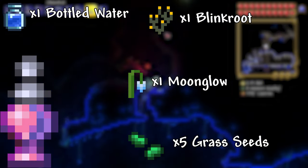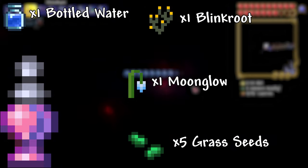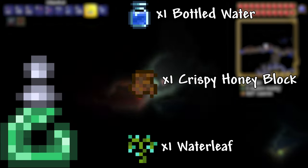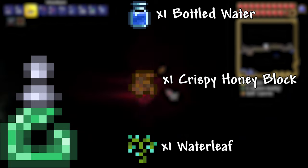Biome Sight Potion: 1 Bottled Water, 1 Fire Blossom, 1 Blinkroot, 1 Moonglow, and 5 Grass Seeds. This potion grants you the ability to see infected blocks. Fishing Potion: 1 Bottled Water, 1 Crispy Honey Block, and 1 Waterleaf. This potion increases your fishing power by 15.